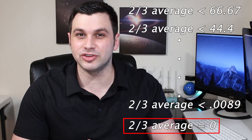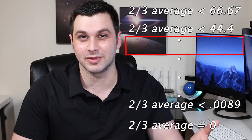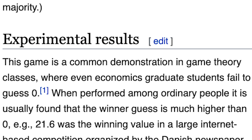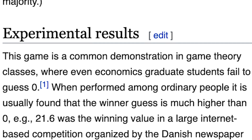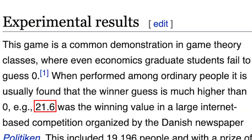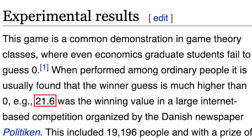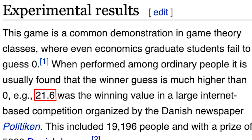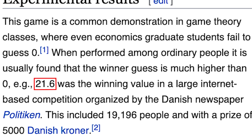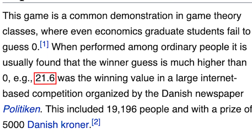But the real question is, how deep are others going to see into this? When this was actually implemented through an internet-based competition, people who picked 0 did not win. Instead, 21.6 was the winning number, which means the average input submitted was around 32. It's lower than 50, so there were players who seemed to have the right thinking, but most probably did not, or at least didn't go far enough.